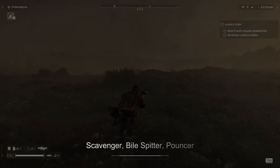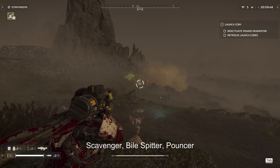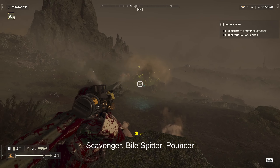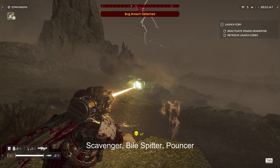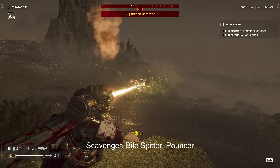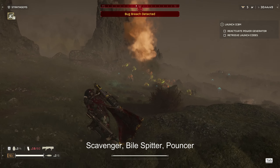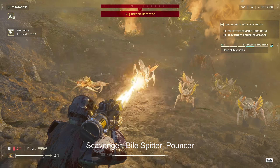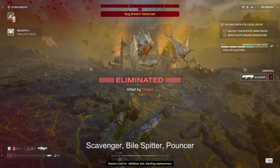First off we have the Scavengers, Bile Spitters, and Pouncers. These are basically the little fodder guys that like to call in the bug breaches. The Laz Cannon is good at taking out a small wave of them, but you will overheat and have to pull out secondaries. Is it bad against them? No. Is it my first pick? Also no — because you have to track a lot of small guys and you end up wasting ammo. You're going to overcharge really fast. It's just not the best at taking on small enemies.